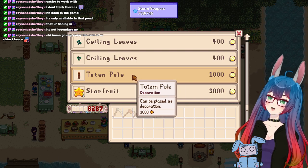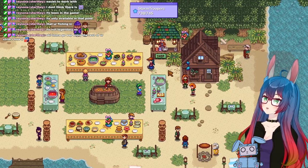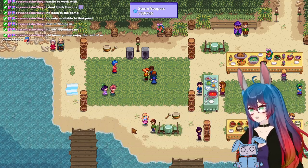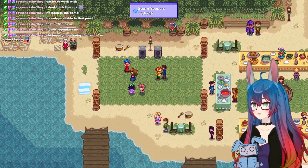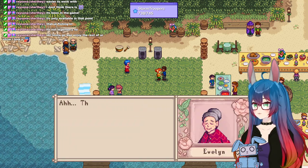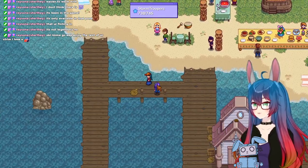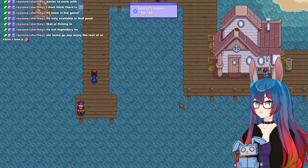We have a starfruit seed so I don't think I need to buy anything here. Alright, let's start over here and make our way around. This is tiring, honey. Are you ready to visit the buffet? We're just going to talk to everybody because it's good for relationship building. Abigail. The wizard! Hello, wizard!